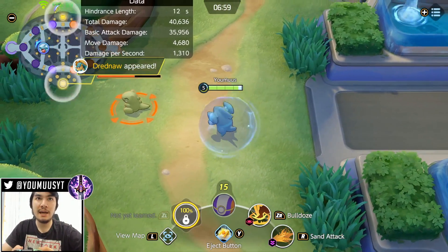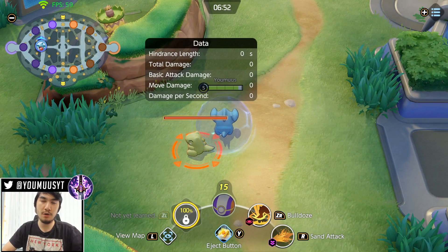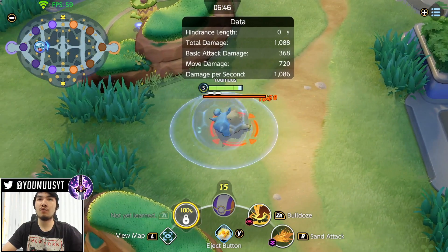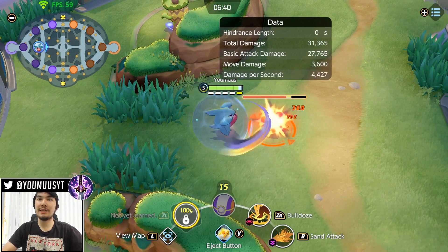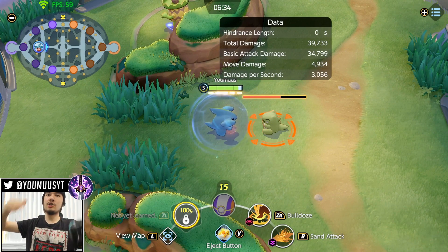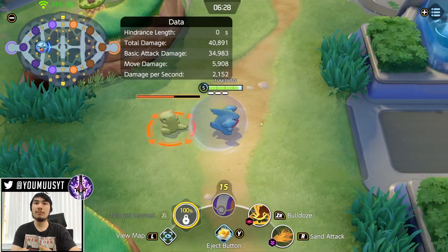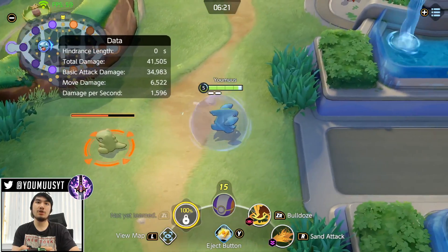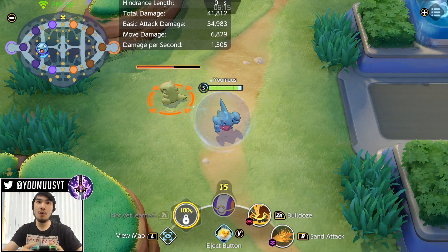Bulldoze gives you a stack — in a 1v1 I would never use it, but against two people it makes a little sense. Bulldoze is mainly meant to finish off targets you can't auto anymore. Say I'm autoing someone and they're running away — I auto attack and then Bulldoze as an animation cancel, because my auto will land and then Bulldoze hits once they're out of auto range. You can also Eject Button into Bulldoze to drop it on your target quickly.